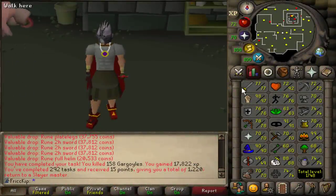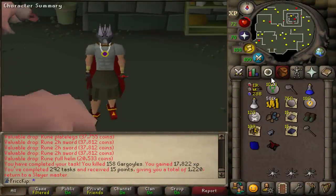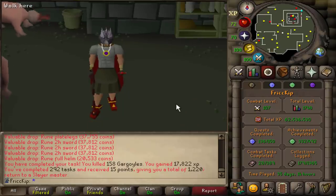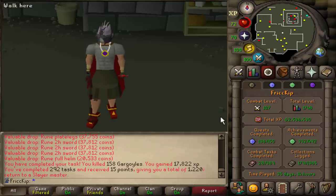Hey, how's it going? Welcome back to another episode of the Duo Group Iron Man. Last video we did Monkey Madness 2, and we did a bunch of Slayer trying to get a Black Demon's task so we can finally go for a Zenite from Demonix, but unfortunately we did not end up getting one — the task, that is — which also means we didn't get a Zenite either, of course.